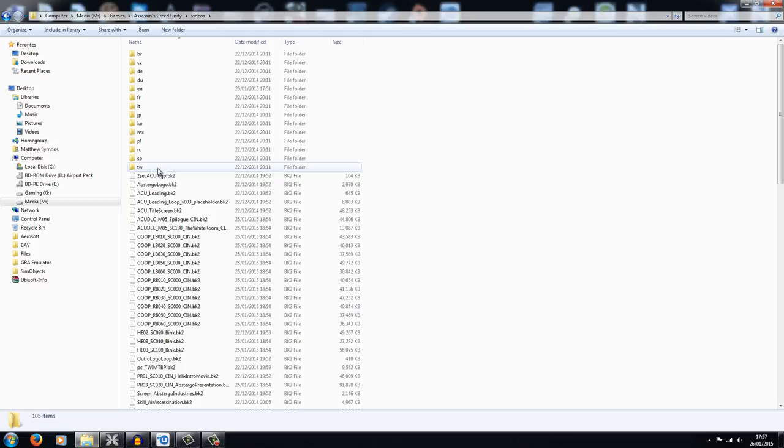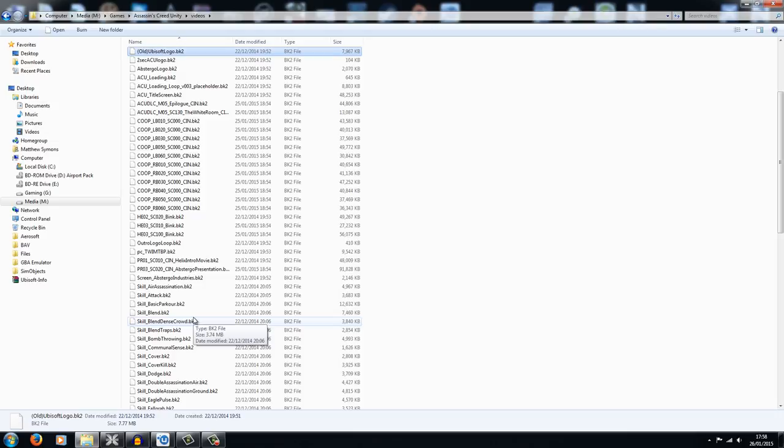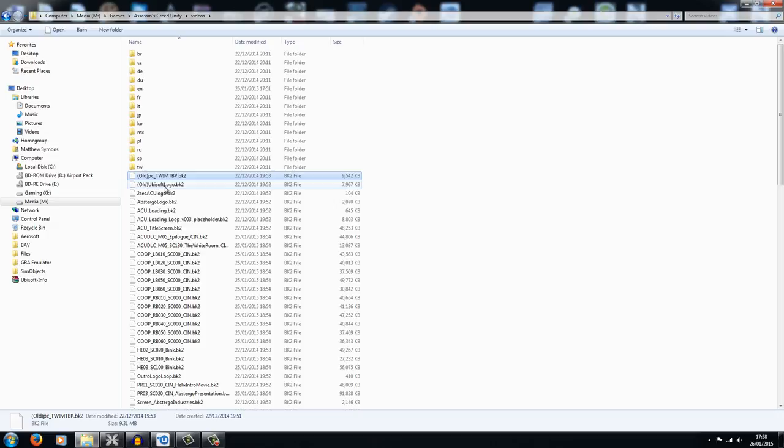What you need to do is go into the videos folder. You need to find two videos: the first one is called Ubisoft — it's the Ubisoft logo .bk2 file — and you need to either delete it or rename it. I'm going to put 'old' in front of it. This basically stops it from being used in the game; it's the Ubisoft logo in the intro. Doing this means your splash screens won't show, which also loads the game a little bit faster since you can't skip them anyway. The other file is called something like PC Twin — rename that to 'old' as well so it's no longer used.